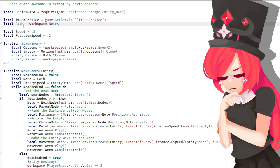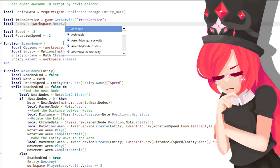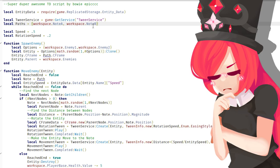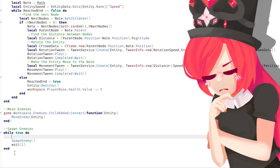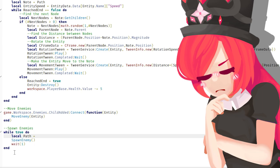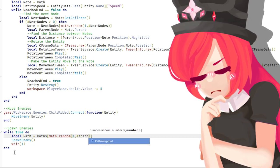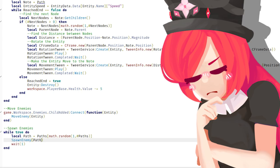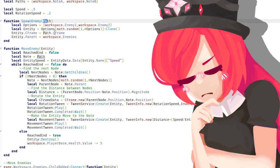So instead of 'path' we do 'paths' and we're going to make it an array. We're going to do workspace node B — so now we have node A and node B. Before we spawn the enemy, we're going to set up a random path: local path equals paths, then math.random(1, #paths). And now this picks out the path, and we're going to send it into the spawn enemy function.